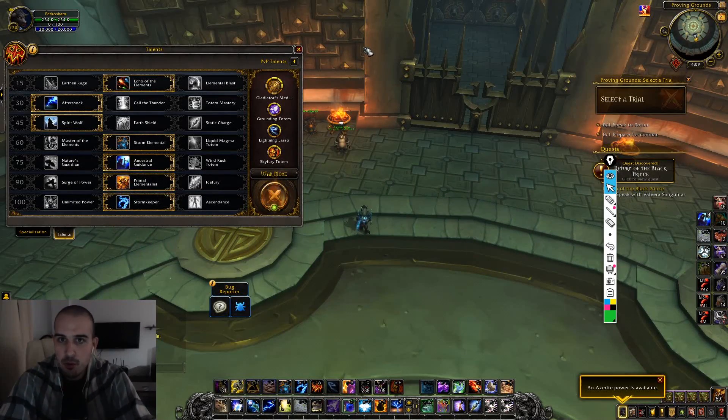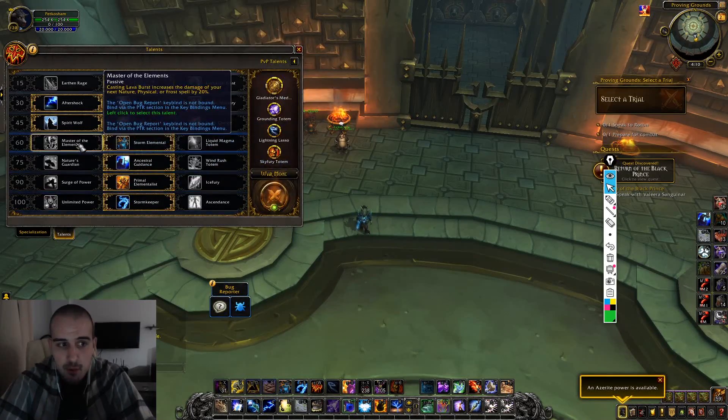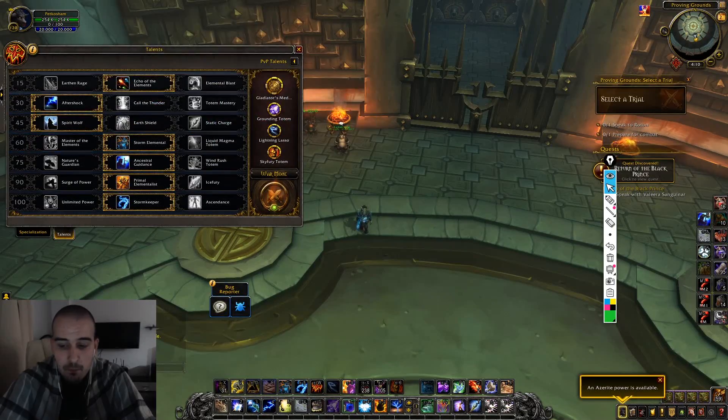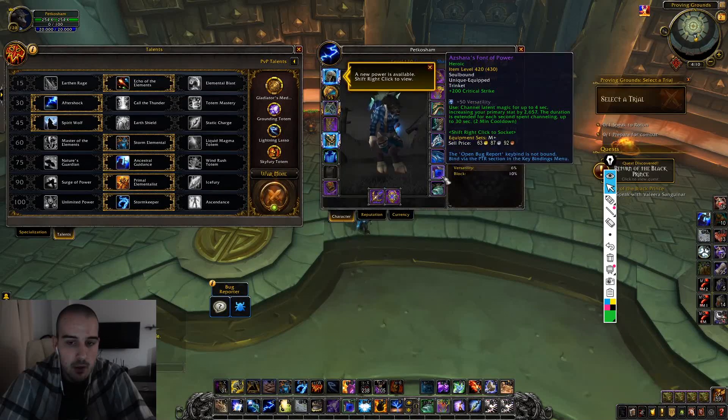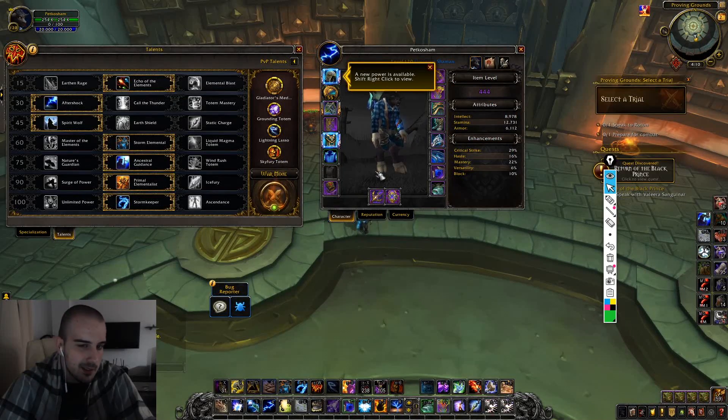Hi everyone, my name is Spetko, more known as Spetko Shamp or Nereus on Twitch. I am the current Rank 1 player, Rank 1 Elemental Shaman since Season 2. This is going to be a complete Elemental Shaman guide for Mythic Plus and also a bit of raiding. In this guide I'm going to include talent choices, when to switch to Master of the Elements and when to switch to Storm Elemental, all the Azerites and Essences for 8.3, trinkets, and a section on best talents for raiding.